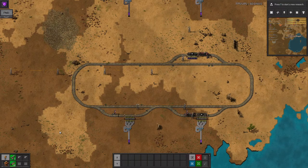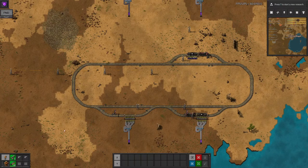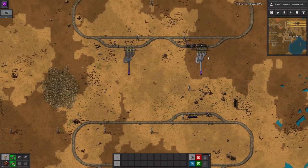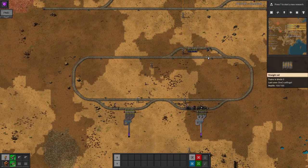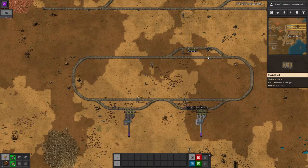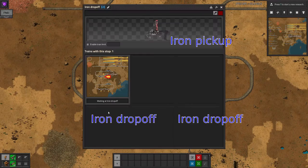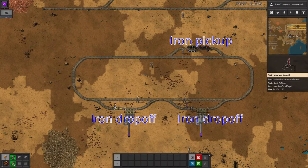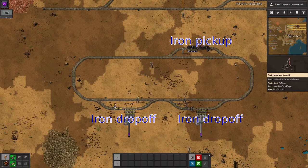This method will lead to a large number of trains sitting in drop-off stations, essentially adding their cargo space to the buffer of materials stored by that station. This isn't necessarily a problem and does work well, however it feels a bit wasteful both in the number of trains you have to build and in the quantity of resources sitting unused in buffers. A more satisfying but more complex alternative is to give all of your stations names based on the same pattern — such as 'iron pickup' and 'iron drop-off' — and then have a single train supplying each resource, programmed to travel back and forth between those two station names.